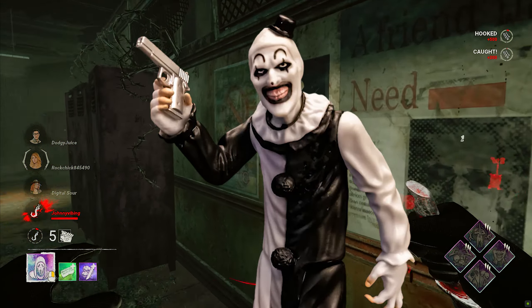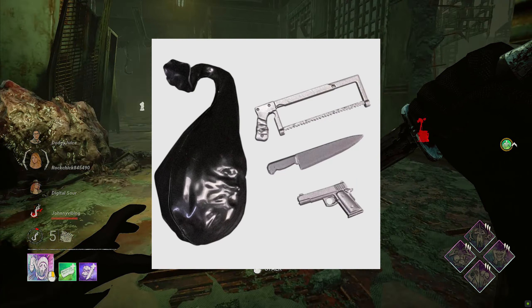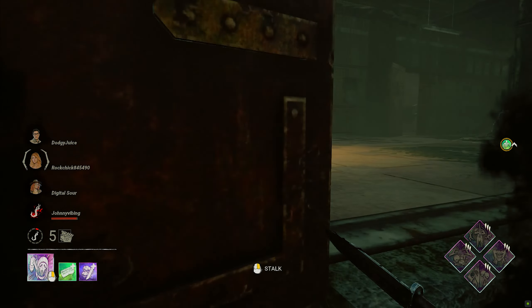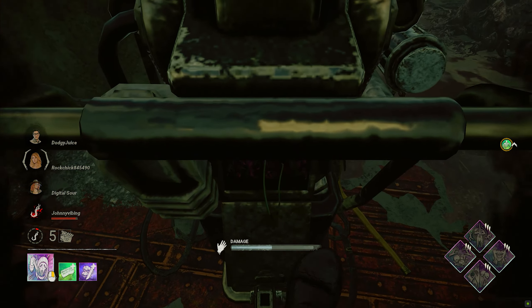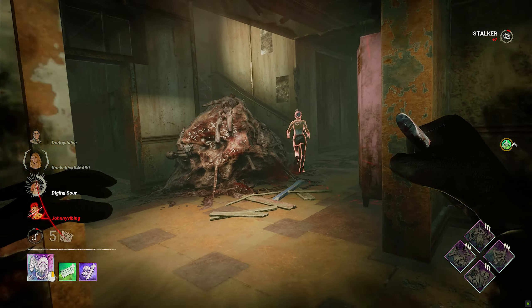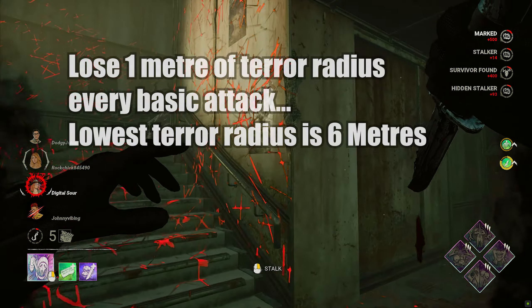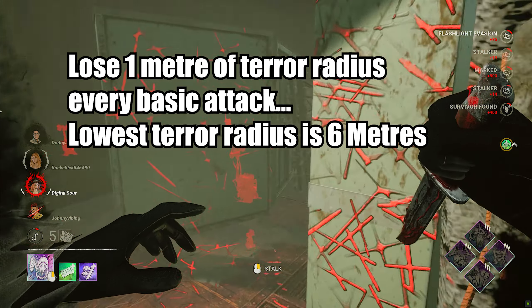Art starts the trial as a 115% movement speed killer, carrying a large bin bag full of crude weapons. In my version of him, he'll only be using two of the weapons, not to overcomplicate him. His terror radius at the start of the trial will be 20 metres — relatively small — and his base kit weapon is a simple hammer. Every time he hits a survivor with his basic attack, he loses 1 metre off his terror radius. He can drop his terror radius as low as 6 metres, making him near enough undetectable.